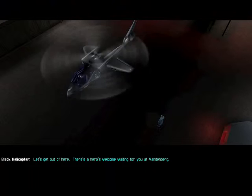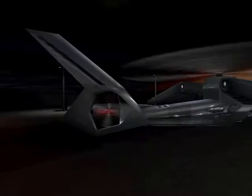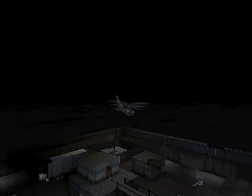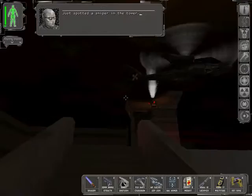There's a hero's welcome waiting for you. We're going to Area 51. Alone? Don't you think we should regroup first? I'm going after Bob Page. And as we take off, a nuclear missile is going there first. Fortunately nukes are faster, so we'll nuke it before we arrive. Could be a bit inconvenient if it happened the other way around. Just spotted a sniper in the tower. Thanks for the heads up.